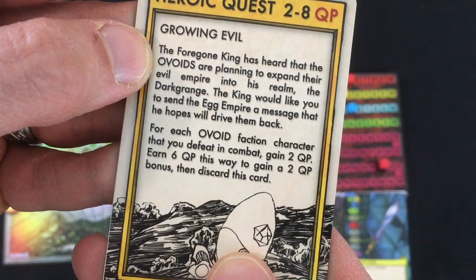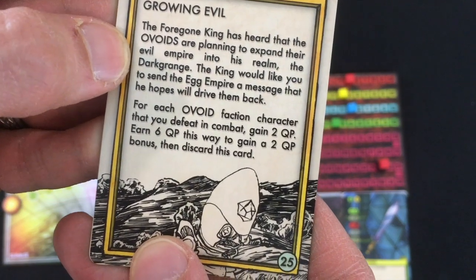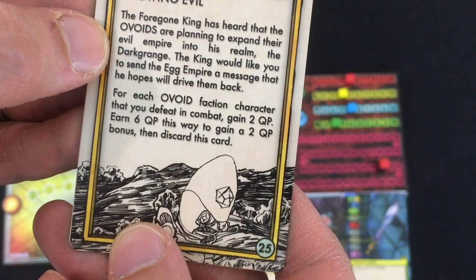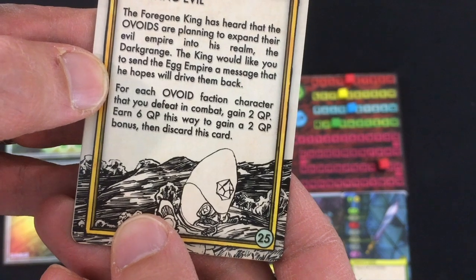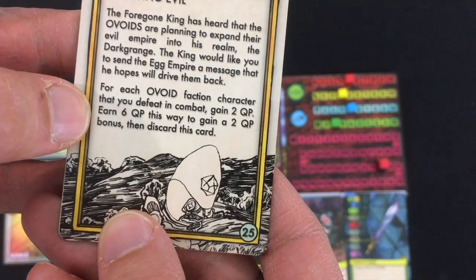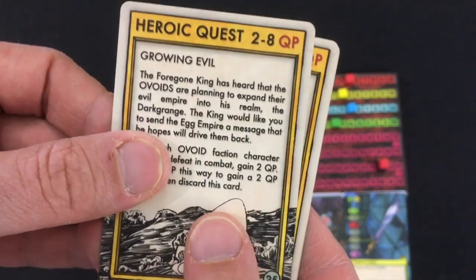We've got Growing Evil. The Forgone King has heard that the Ovoids were planning to expand their evil empire into his realm, the Darkgrange. For each Ovoid faction character you defeat in combat, gain 2 quest points; earn 6 quest points this way to gain a 2 quest point bonus, and discard this card. So up to 8 total from that one.